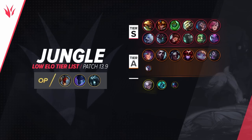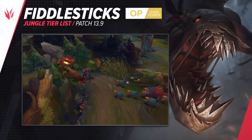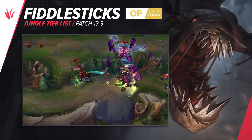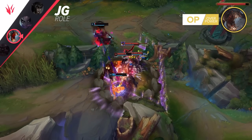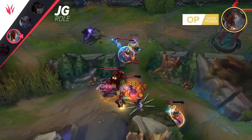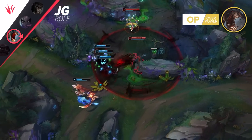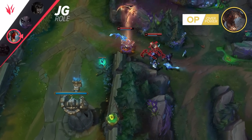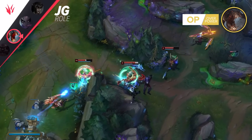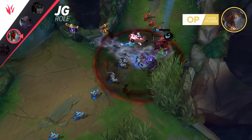Having covered the essentials, let's dive into the jungle tier list. Take a moment to pause and examine the rankings before we delve into our first standout pick. Fiddlesticks is a champion that is often underestimated, but this disrespect can quickly lead to a player's demise. Fiddle expertly combines zone control, simplicity, and straightforwardness into a formidable champion. To pilot him effectively, you'll need to master his jungle clear. Once you've conquered the PvE aspect, you can focus on full vision control and strategize the best flanks to unleash your ultimate right into the enemy team.